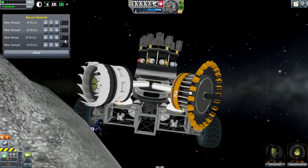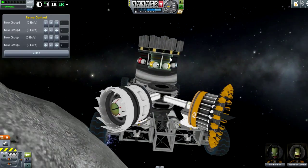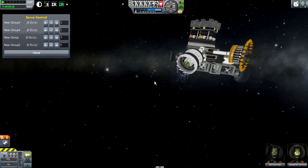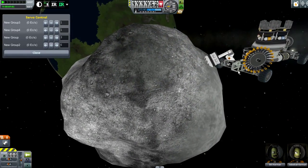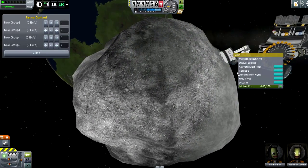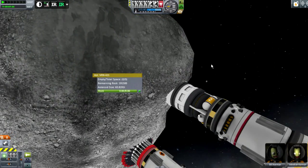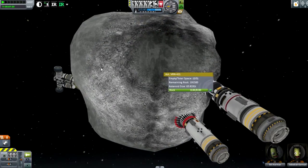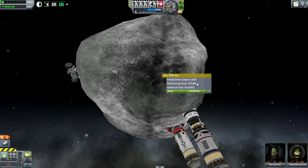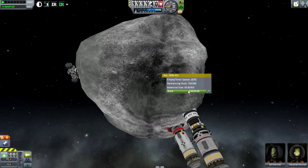I have a rover installed and attached to the asteroid, so I'm going to dock it. These components work just like the claws from the Asteroid Redirect Mission - you just plug them in and they dock. The first part to look at is the asteroid itself, because it gets a little modification done to it. As you can see, we have empty/total space and remaining rock, as well as the asteroid size. The asteroid also acts as a fuel tank, currently showing zero out of zero available rock - this will change momentarily.